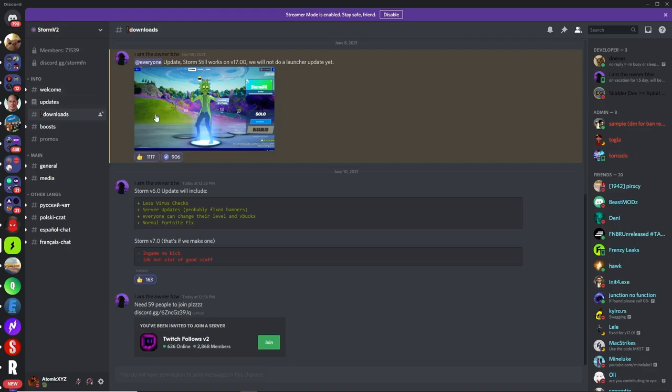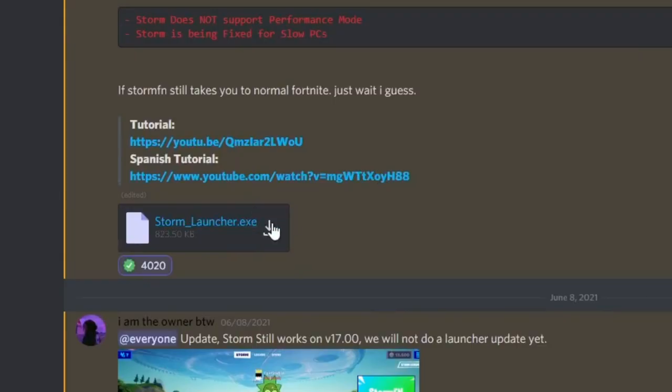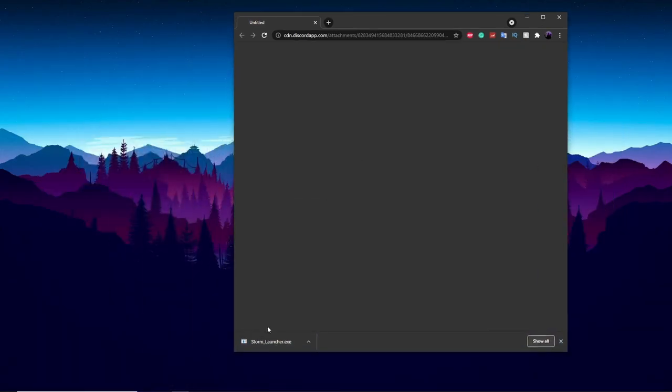Once you've gotten into the server, go over to the downloads channel, scroll up and find the download right there. Click on the download button and it should pop up in Chrome or something — just click 'Keep' if it asks you. If you don't believe it's not malware, you can also check out their source code on their GitHub.